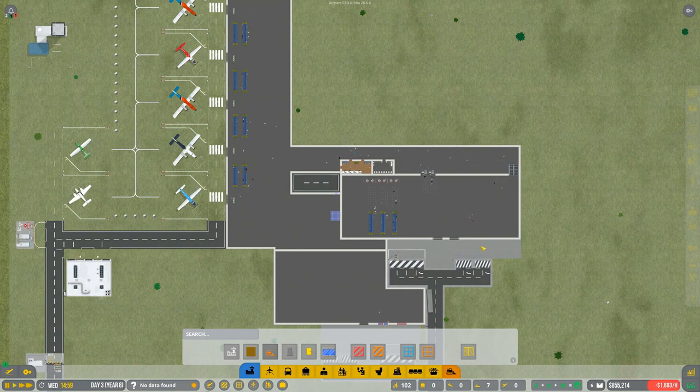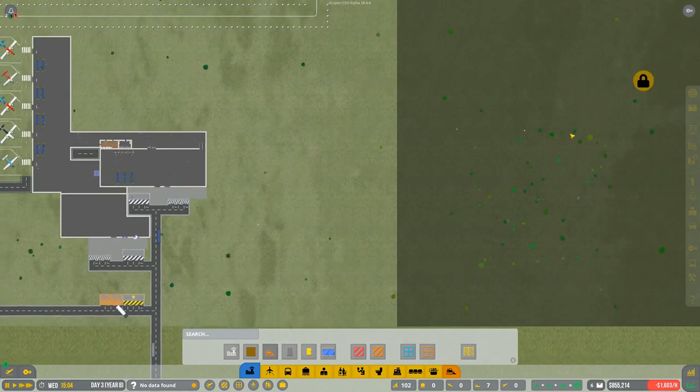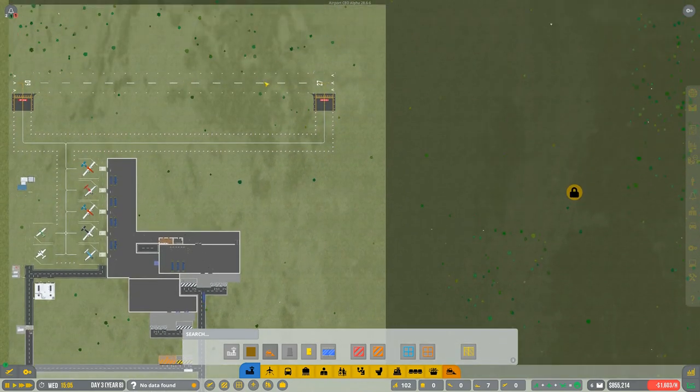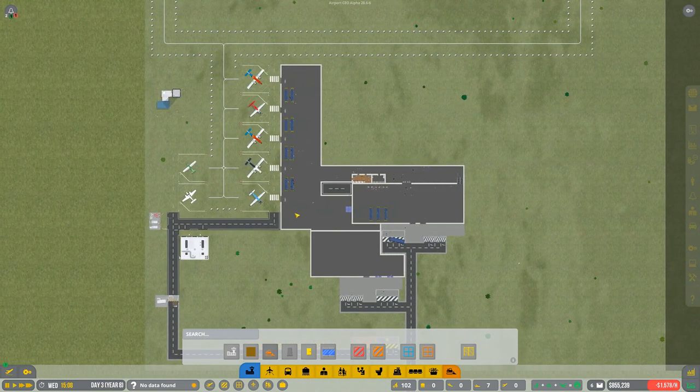At least we're getting money now - we have income. Once all this construction is done and the new terminal is up and running, we'll unlock this area, expand our runway so we can get larger flights and larger airplanes in. Thanks for watching, I hope you enjoyed this episode - tons of changes, thank goodness they fixed those bugs. If you enjoyed it please give me a like, and throw me a subscription to keep up to date. That's it for me, I hope to see you next time.